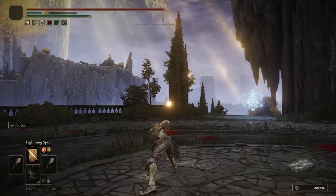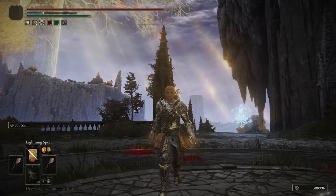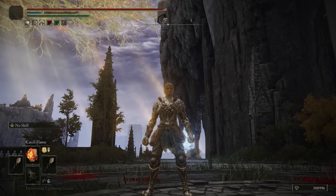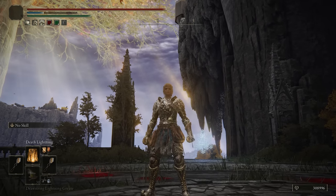And then finally, I have Lightning Spear - just a quick throw incantation for long-range punishes. I may change some of the incantations during the invasions if some aren't doing so well, but this is a lineup that I feel like will be useful, so we'll see how it goes.